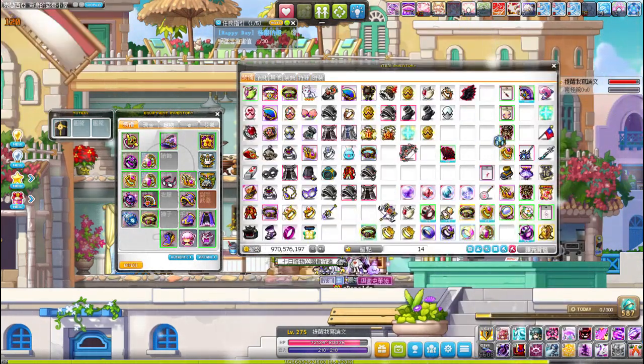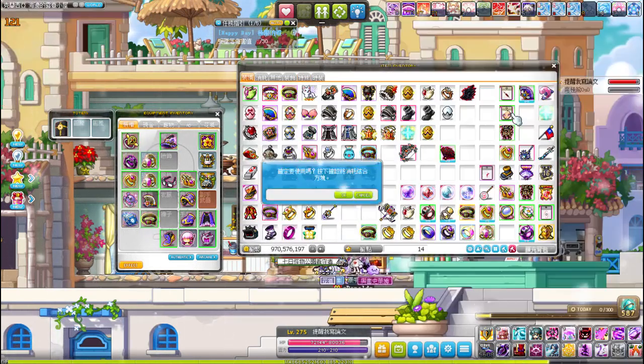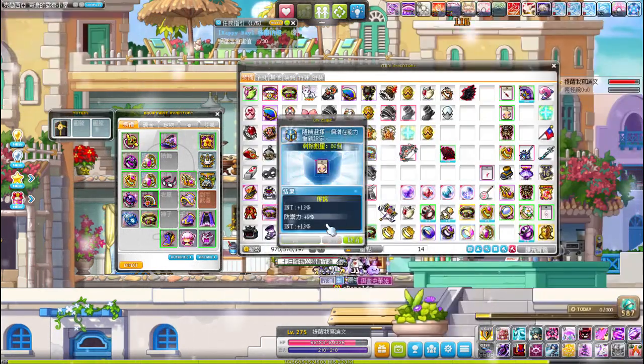For the omega whales, you'll most likely get double prime first using black, equality, violet, or whatever other cubes. Then use the Unicube to re-roll that last line for either a prime line or a non-prime line. Be prepared to spend — but you knew that anyway.